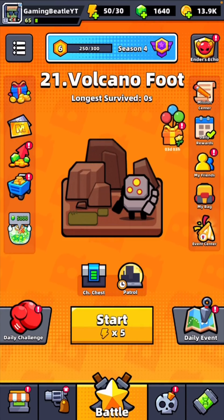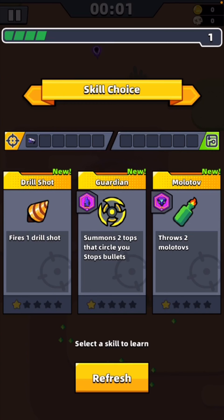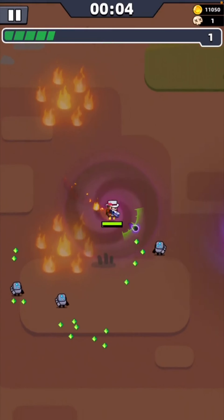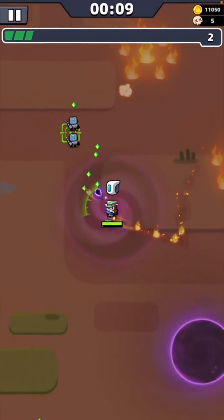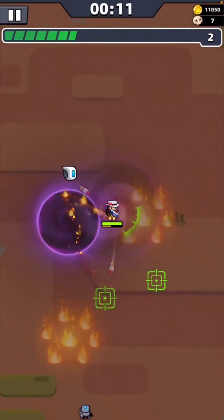This video will be trying to get the Laser Launcher to actually do a decent amount of damage. I'm going to jump into Chapter 21, Volcano Foot. First level up here, let's get the Molotov. It is still going to be a very tricky game. I'm not sure if I will even be able to complete this, but let's just get the Type B drone and actually see how good the Laser Launcher can be.